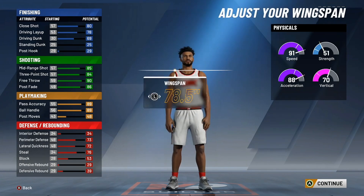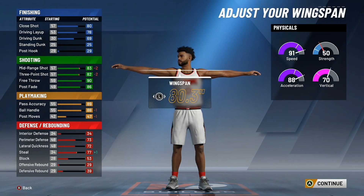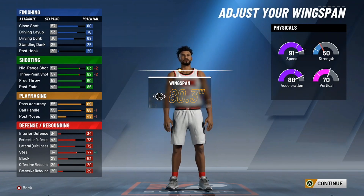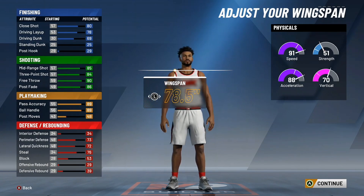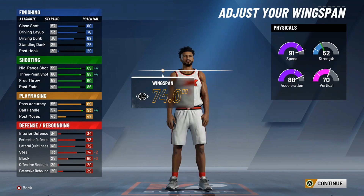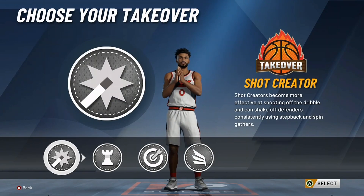Damian Lillard weighs 194 pounds — it's an odd weight, but that's what he weighs, so go with that. For wingspan, his real wingspan is about 80 inches (6'8"), but I don't recommend using that because you take a minus-2 on your three-pointer and mid-range, and minus-1 on ball handling. I recommend taking the wingspan all the way down — you get an 89 mid-range, 88 three-pointer, and 93 ball handling, which is way better.